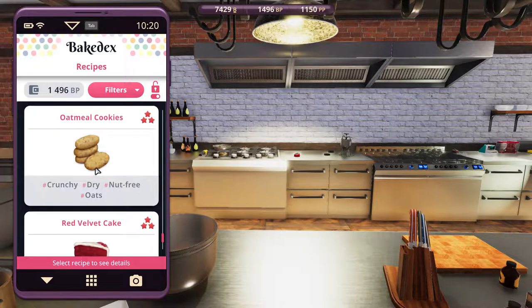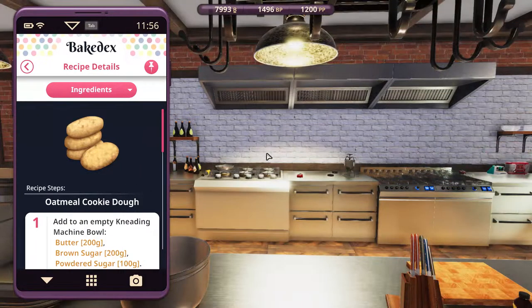Unlock, select, and pin. Before we even look at the ingredients, these oatmeal cookies — they look like hash browns, right? Somehow they resemble hash browns.